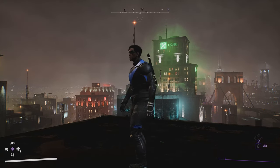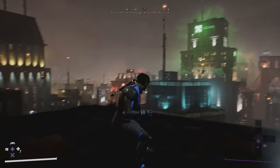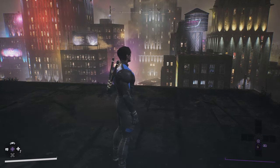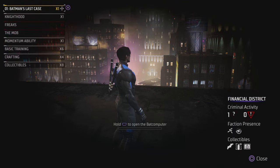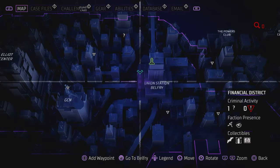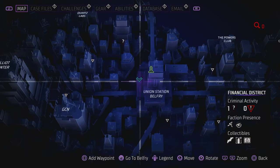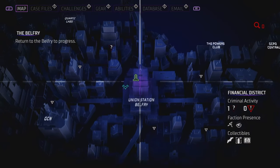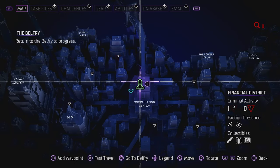So what you need to do is you need to reach the Belfry. So Belfry Union Station you need to reach for the trade. Just tap this touchpad. If you are playing on PC or PlayStation or Xbox console, you need to press this touchpad. So right now I am here, so I need to reach this Union Station Belfry. So I need to reach here, return to the Belfry to progress.